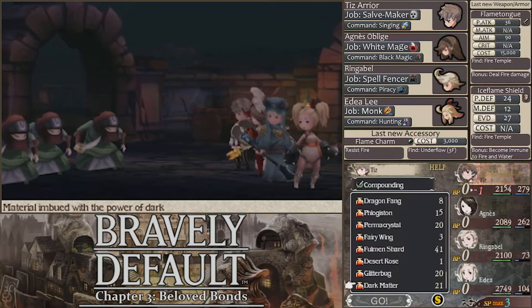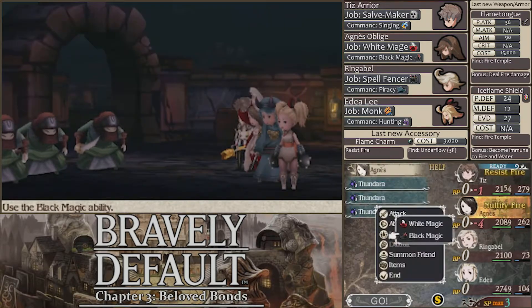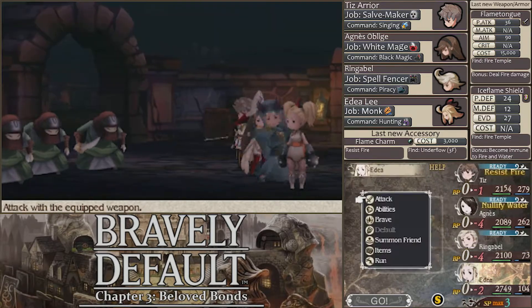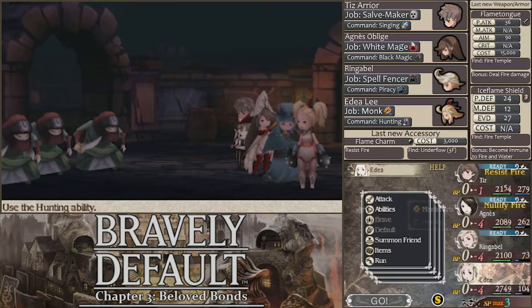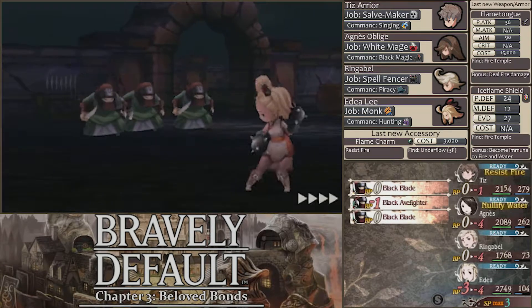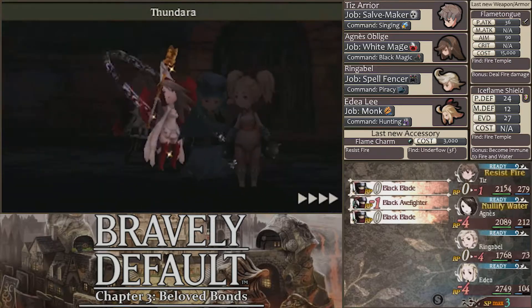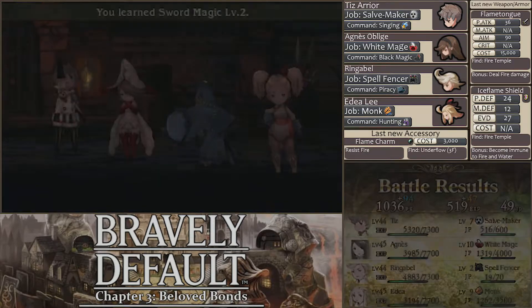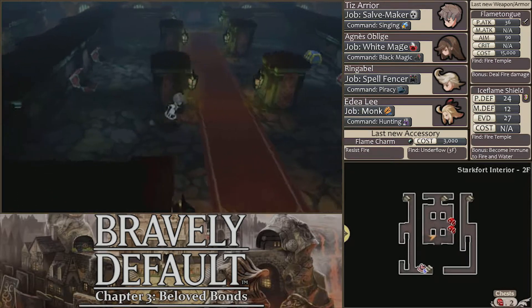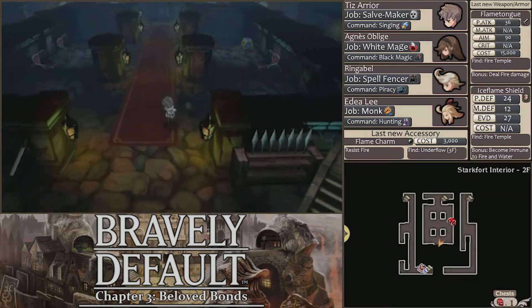Against a bunch of Black Blades and Axe Fighters — just go ahead and use Fallen Shards. Use some Thunders. I probably should have gone to an inn before this, but oh well. It's probably fine. I just want to think about the party setup for later, mainly, not really for right now. It's going to be a little bit of a problem coming up later. Hopefully Ringbell will be alright by then. An Ice Charm that decreases water damage — that's good. I don't know if we've gotten that already.